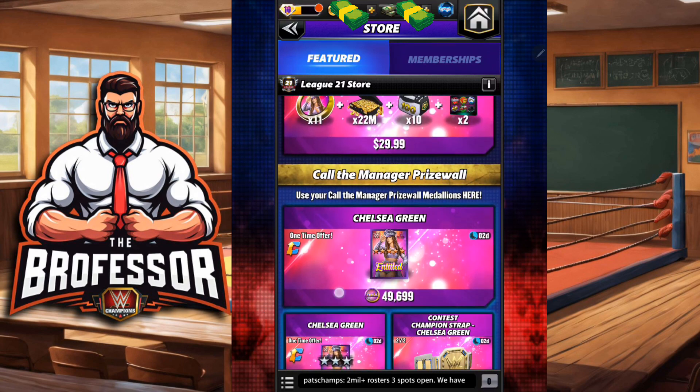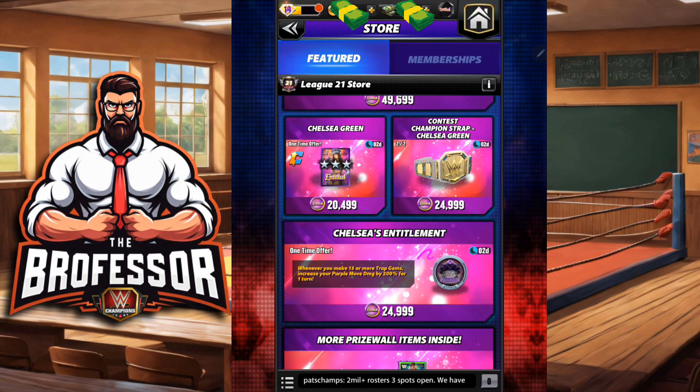There's a 1a and a 1b on this prize wall sitting beside each other, so you can choose which one to get first or second. When we talk tricksters, 1a and 1b is Chelsea's Entitlement — her plate itself makes her amazing and over the top. We're still checking it out with other trap gem superstars; it doesn't seem to make anyone else amazing yet, but as the game moves back into a move damage meta — which is where it looks like we're heading, sooner than later — this will be a good skill plate to consider for later on.